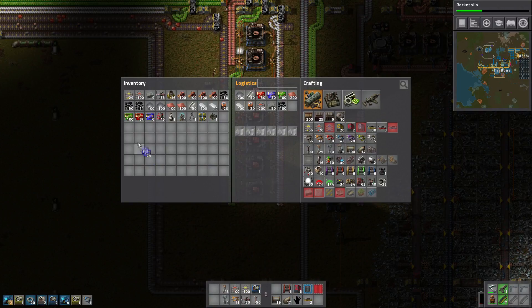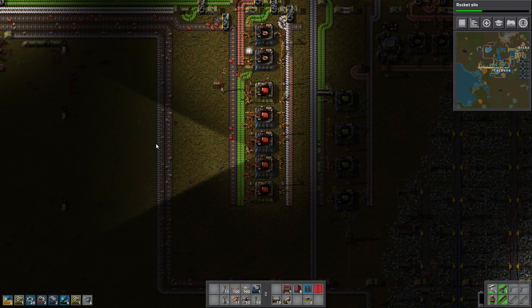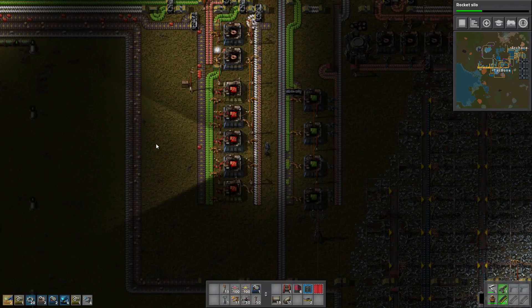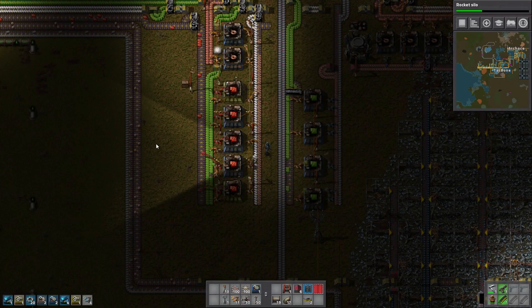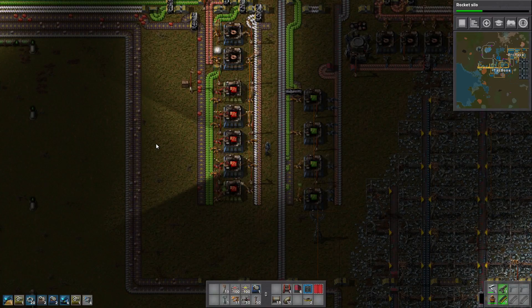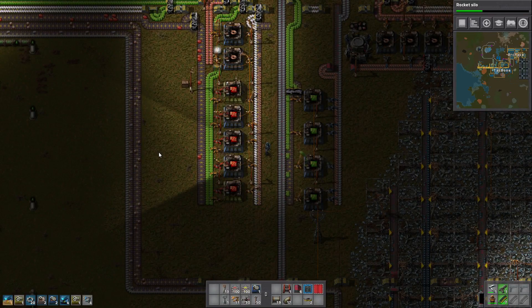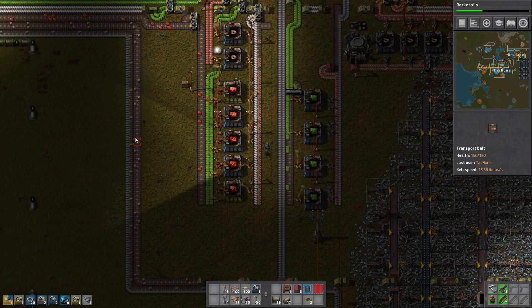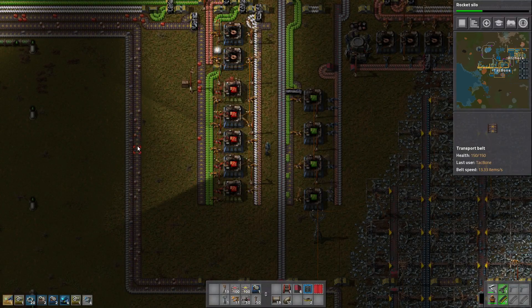I told you that Solaris achievement we got — I had never gotten that before. Your solar panels kept our steam engines from running for two days, which allowed us to get the Solaris achievement because that's what it takes. Well, that was a lot of solar panels. Took a while to set that up. It sure did — that was fun.